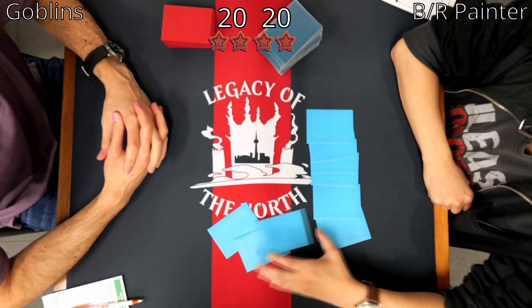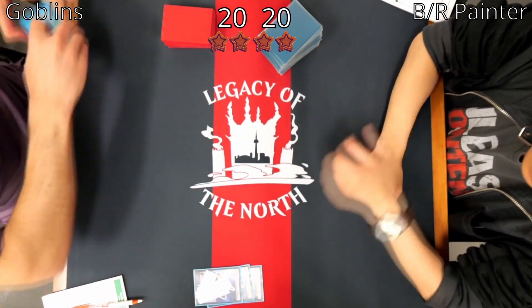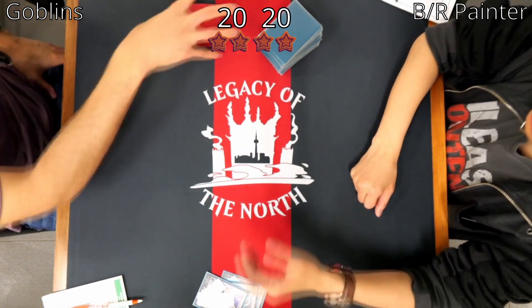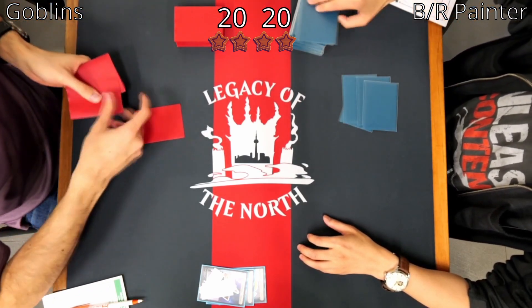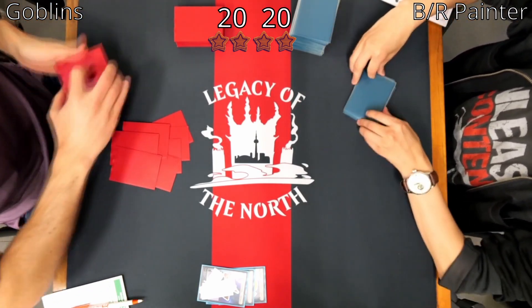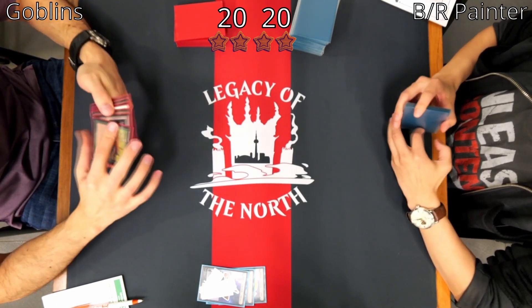Michael is selecting the sticker sheets — I don't really know what to call them. I don't know if there's an official name for them, but we're just going to call them sticker sheets. I don't know exactly how they work, so maybe we'll find out in this match.